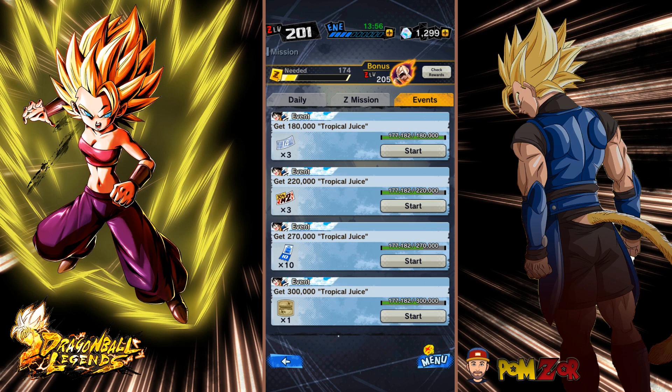Some of those things are pretty cool, like a Universal Space Time 14 guaranteed sparking ticket, a 30% M2 ticket, various skip tickets, training items and so on. As you probably know by now, you can get them from adventures and there are two places where you can get those adventures.